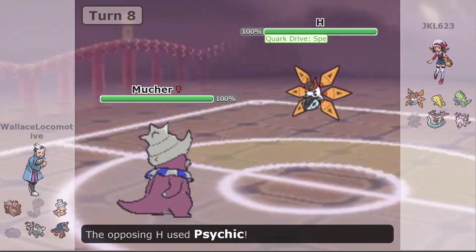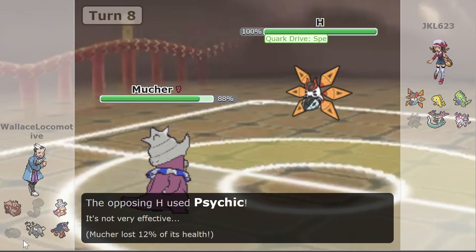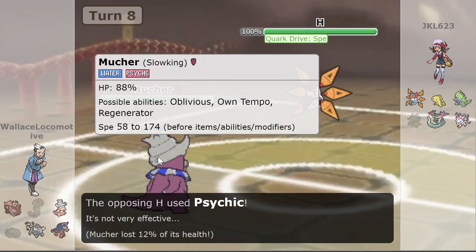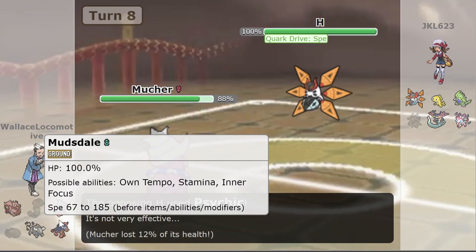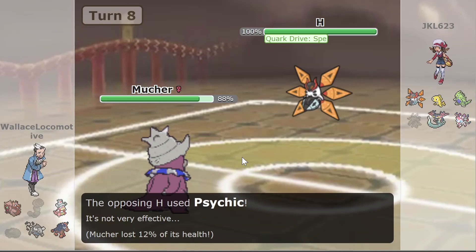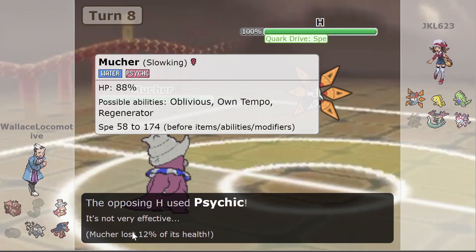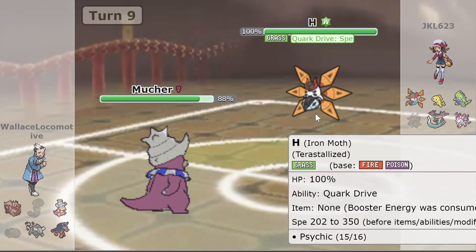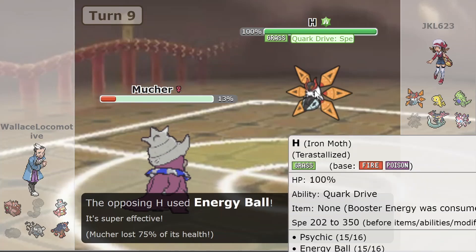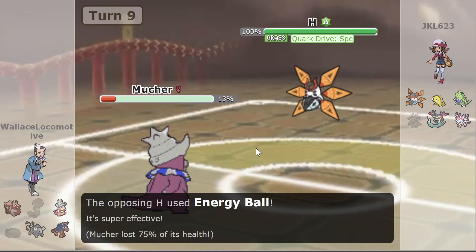Ben knows that, so he switches into Slowking, and beautifully takes a Psychic from Iron Moth. That was a good prediction on Ben's part, not wanting to risk losing his Tauros. He's switching in a very bulky, specially defensive Pokemon. He may not have been predicting the Psychic specifically — maybe he thought it was going to be a Fighting-type attack — but Slowking would have worked just fine here either way. Then Iron Moth goes for Terra Grass into Energy Ball, dealing 75% to Slowking. That goes to show both how strong Iron Moth is, but also how bulky Slowking is, being able to just stand there and face-tank a STAB Energy Ball.